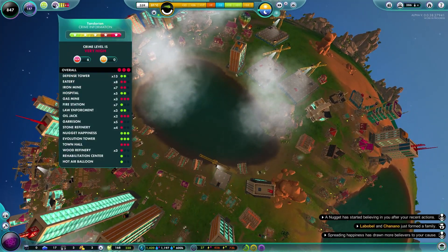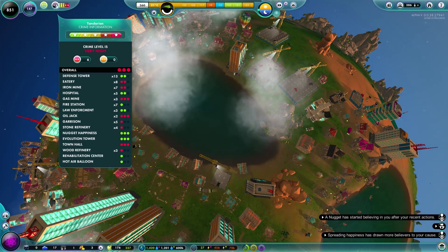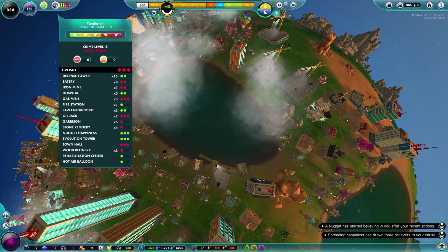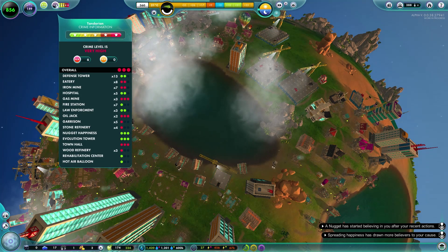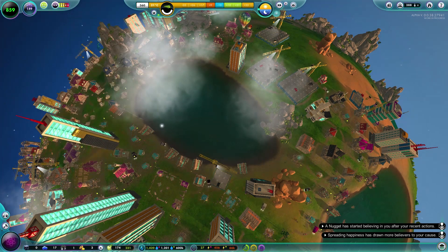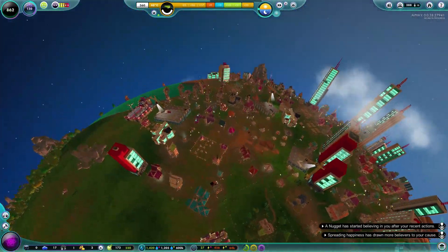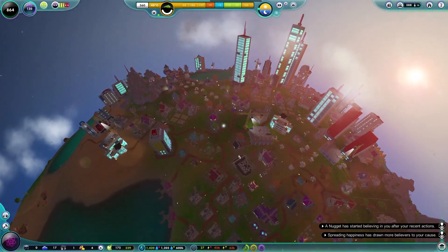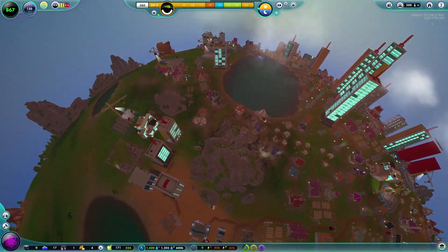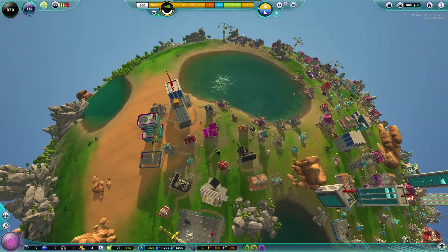Crime has just shot up — the level is very high. Law enforcement is still only three buildings, so none of the new police stations have been completed. Apparently gas mines cause a lot of crime. Why would a gas mine cause crime? Where are you going tonight? Going to nip down the gas mine, steal some gas. That doesn't make any sense. But the oil jack looks fine except for another riot breaking out — we really need those police stations done.